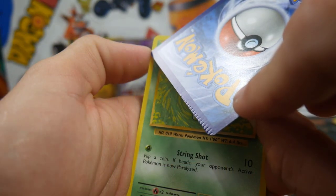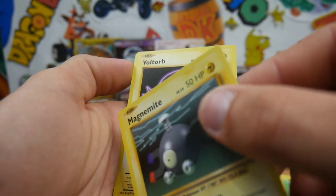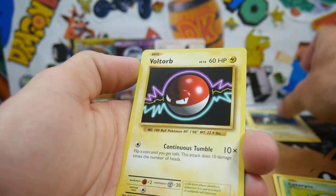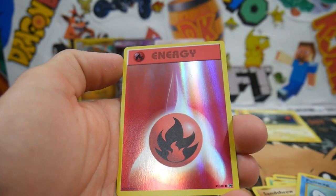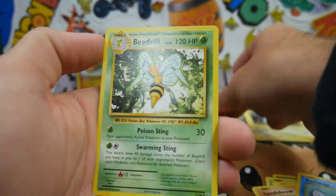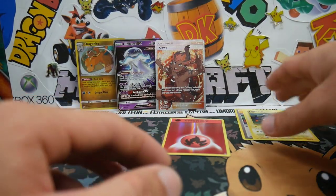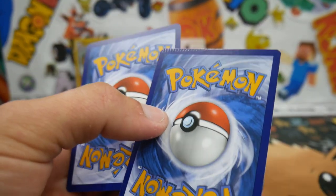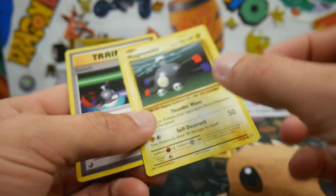We have a Caterpie. Oh, there's another crimped card at the top — you guys can see that one right there. We're getting crimp packs! A Sandshrew, Poliwag, a Reverse Holo Fire Energy, and a regular rare Beedrill right there to finish off that pack. I can't believe we got some crimped ones — check those out. I'll put them in my little crimped pile.